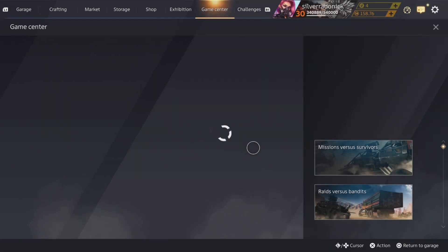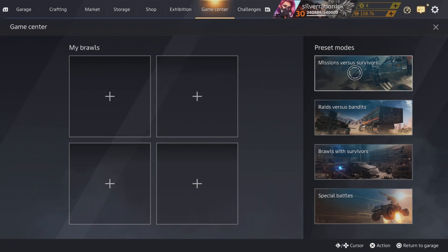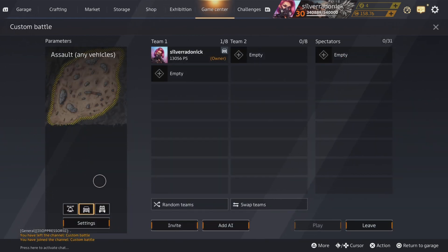So just do this. It's basically a brawl, but press modes, you click missions versus survivors. And then that's really it. Now this is only a one-on-one situation.